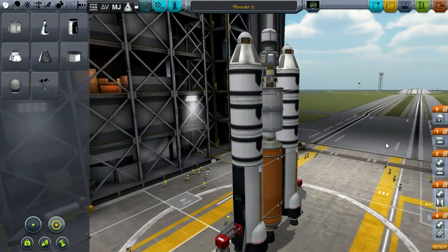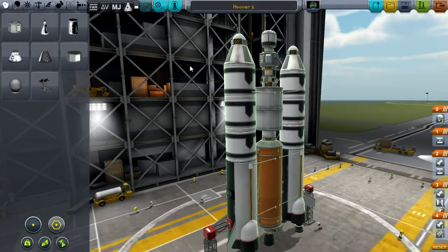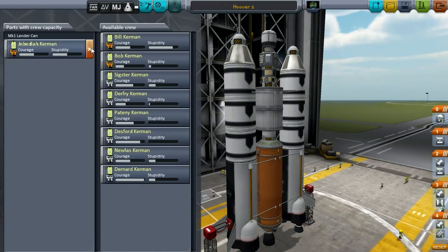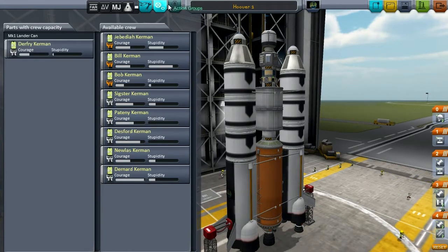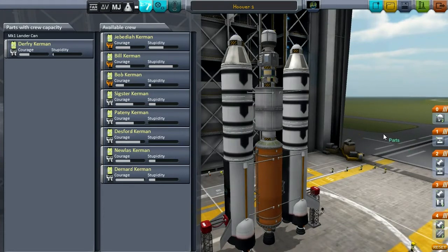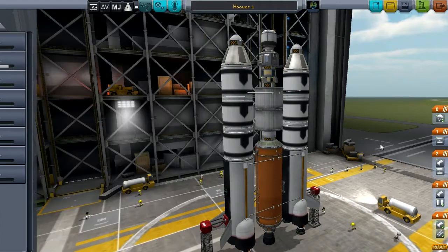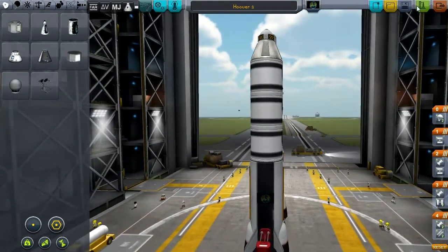Here we have a new ship recently designed. I'm calling it the Hoover 1 because it sucks the science out of objects in space near Kerbin — that's what it's for. It's got the Mark 1 lander can, the one-man can. Let's assign someone that isn't Jabadiah — let's go with Durfrey. He's a smart guy. Basically this thing is intended to get to orbit, rendezvous with the asteroid, allow our pilot to get the science out of it, and then safely return to Kerbin.